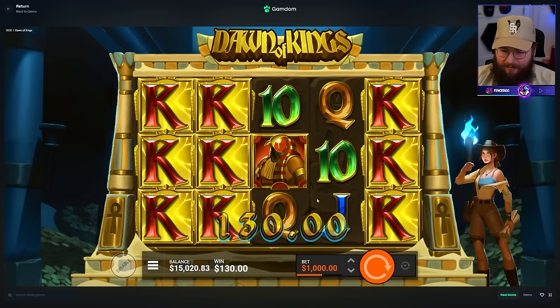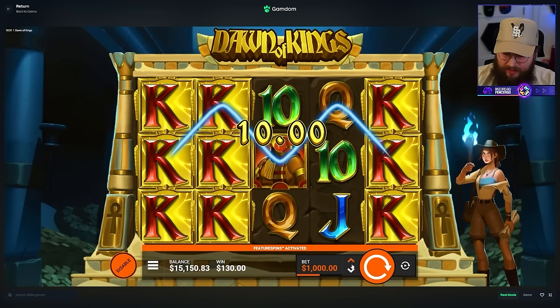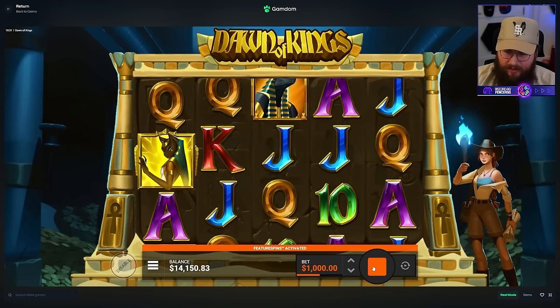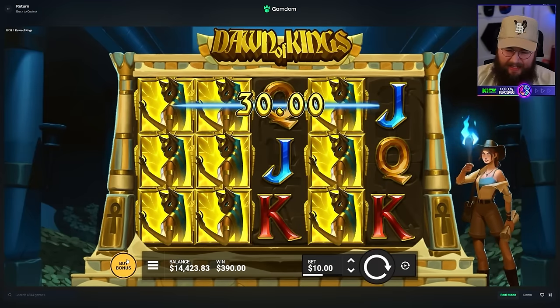Okay, that was bad - $130 back on a $1,000 spin. Let's try the golden feature spins. I feel like that's not worth it though. I'll do one $1,000 spin. How much is that? $3,900. Yikes.